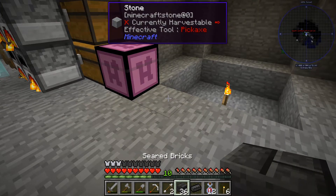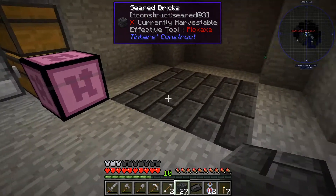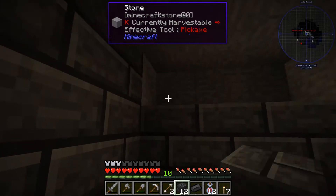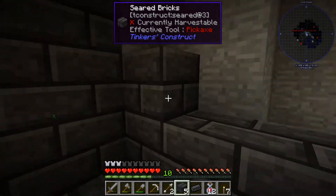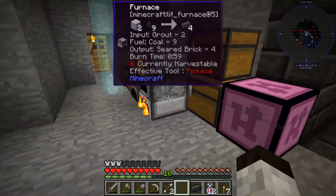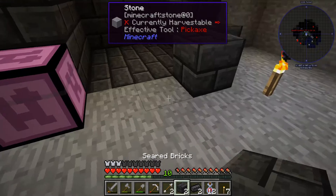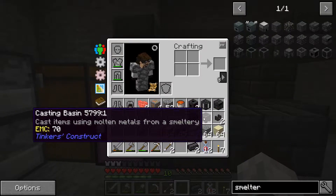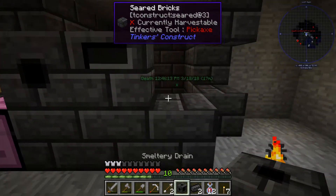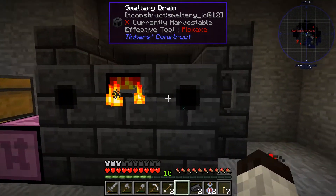Alright, I should have enough here. To build the smeltery you've got to make an area either two-by-two or three-by-three with seared bricks. I'll do three layers because I want to start with something big. I'm placing the base, going up, doing a third layer — my tank goes right here. I might run out of bricks; let me grab a couple more blocks. I want the controller right in the middle, and the drains facing outward on both sides.